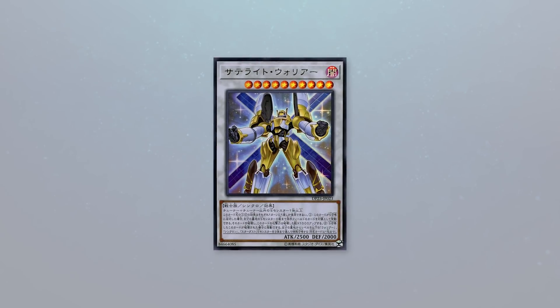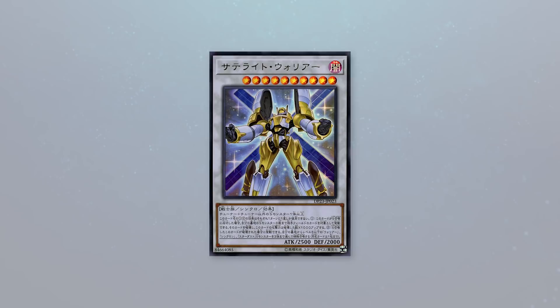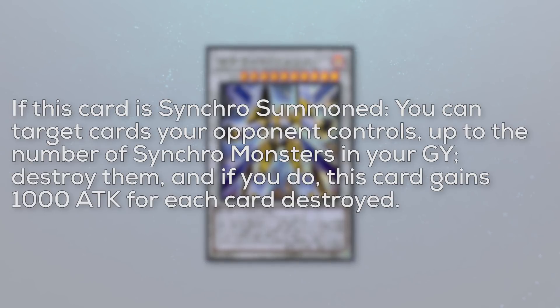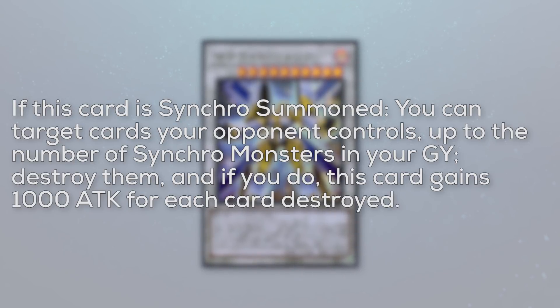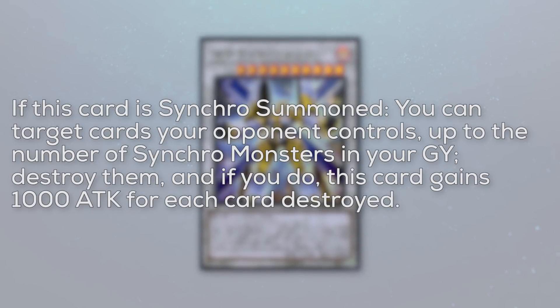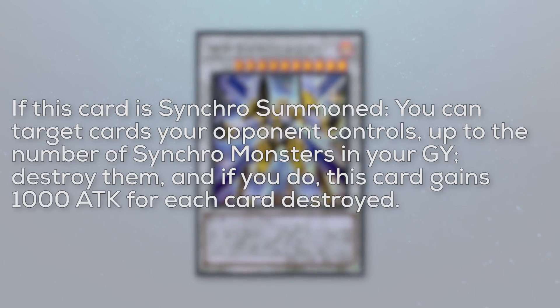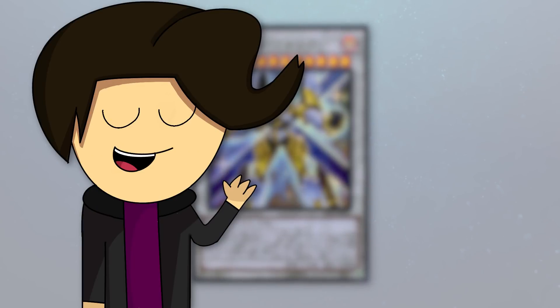The first card is Satellite Warrior. It's a level 10 Dark Warrior Synchro Effect monster with 2,500 attack, 2,000 defense. The first part of its effect reads: if this card is Synchro Summoned, you can target cards your opponent controls up to the number of Synchro Monsters in your graveyard. Destroy them, and if you do, this card gains 1,000 attack for each card destroyed. This removal effect isn't that great, considering it requires so much setup.